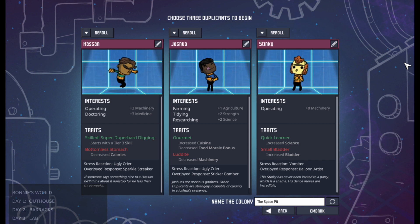So if you change the clothes for the Hassan duplicant, all the various Hassans will have the clothes that you've changed them to, and we can talk more about customization options at a later time. Basically, each duplicant is going to have an interest panel underneath their photo and name, and the interests are going to tell you what they would like to learn.